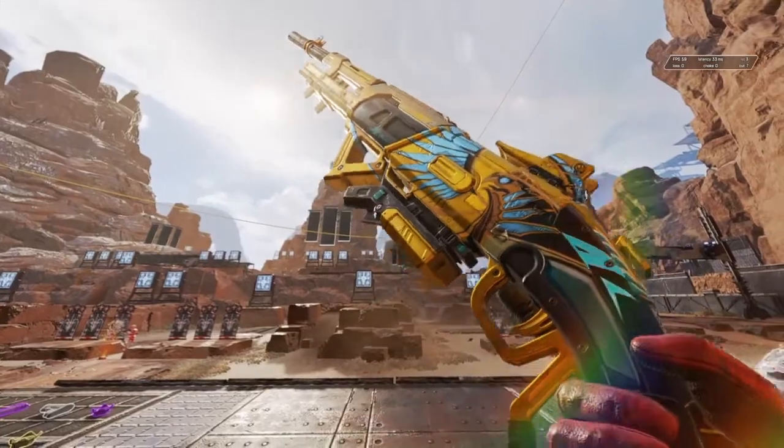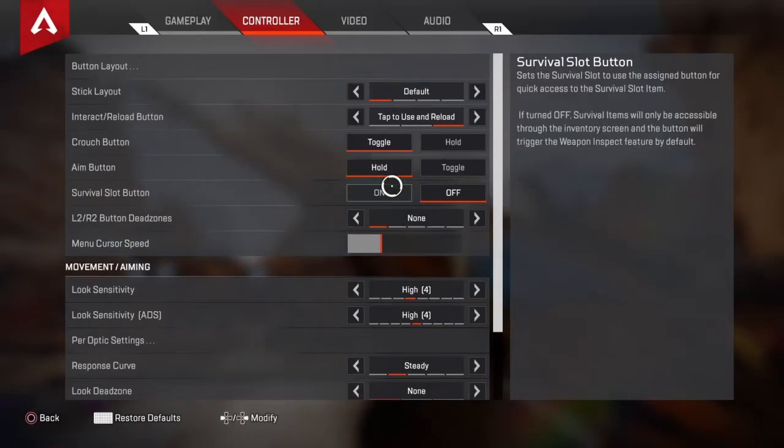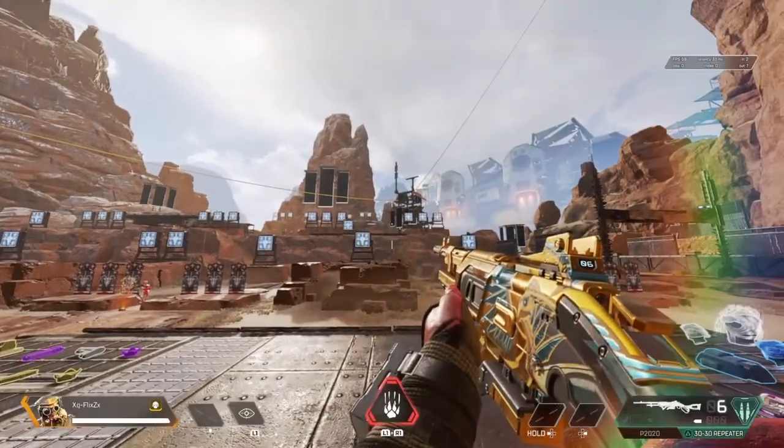But if you turn it on again, then your heat shields will still be the left d-pad on PlayStation 4 or Xbox controller, but then you'll have to hold in the bottom d-pad to inspect your weapon.